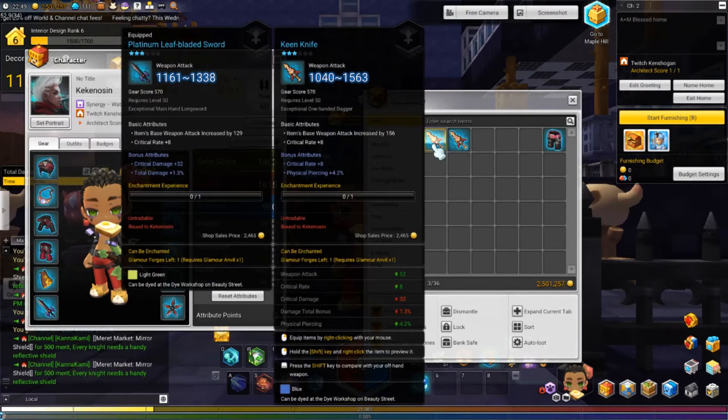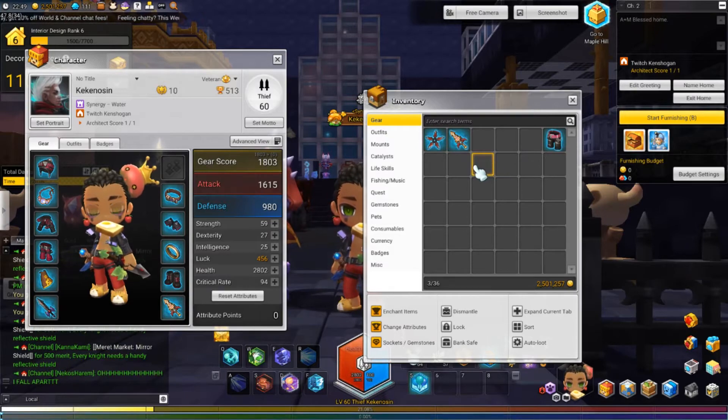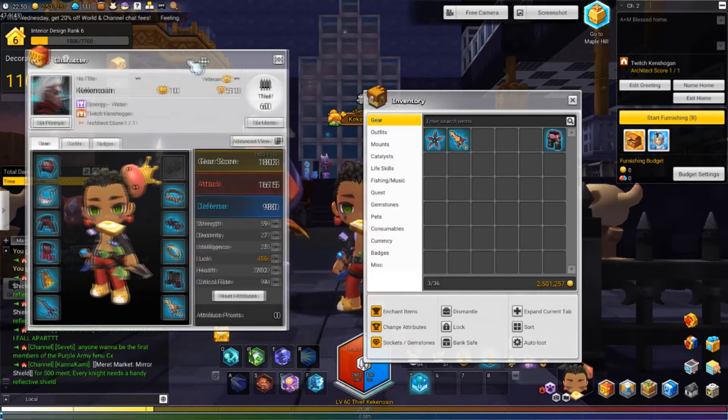For my own case, I wouldn't have actually needed to buy the shuriken because my dagger already counts as a main hand. So it just launched me to 1803 — ridiculous gear score, it makes no sense. But that's just how it works. Don't know why, but take advantage of it before they fix it.